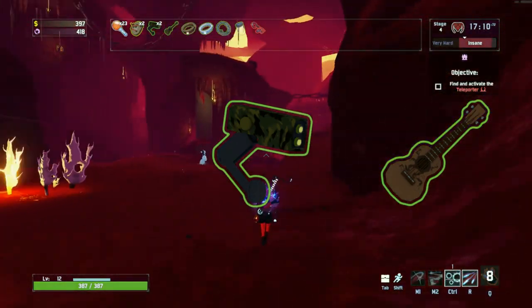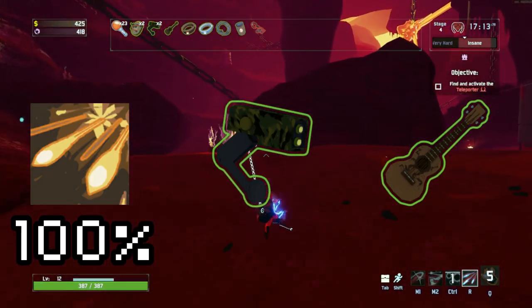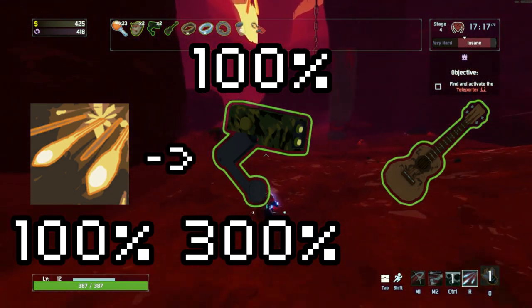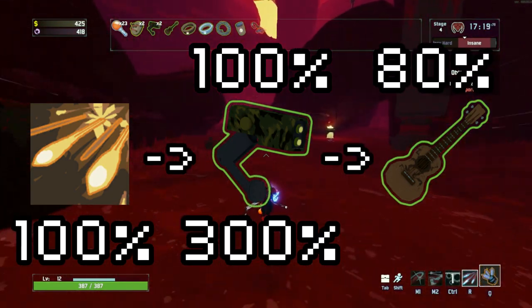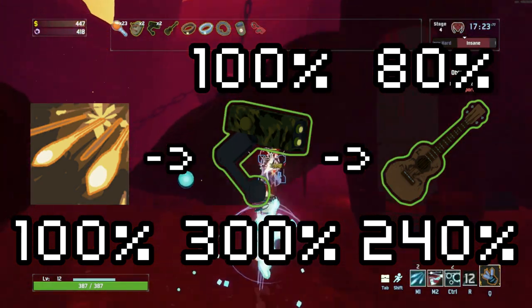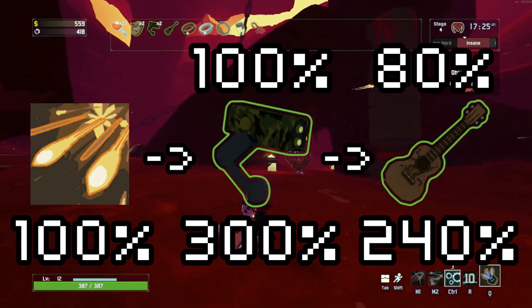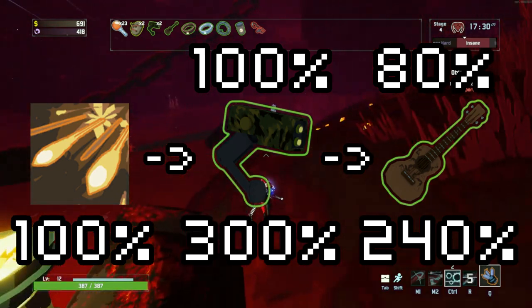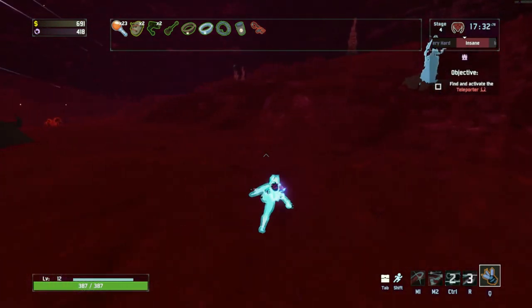That ATG triggers a Yooka-Laylee. For simplicity's sake, let's say your base attack deals 100% damage. Therefore, your ATG hits that first enemy for 300% damage, and the Yooka-Laylee would deal 80% of that damage, which would be 240% damage to the three other enemies. Now, unless you're fighting some particularly tanky enemies, there's a good chance that just wiped all four of them. And even if it doesn't, that's still a solid chunk of damage — and that's just with two items.